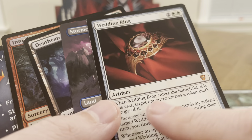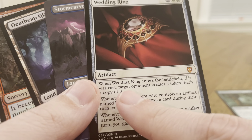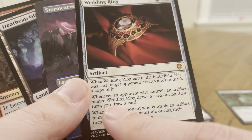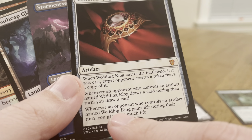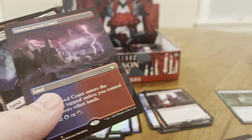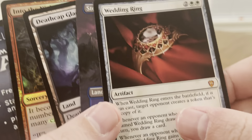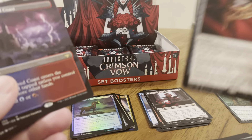When it's two white for two, when Wedding Ring enters the battlefield — if it was cast, target opponent creates a token that's a copy of it. Whenever an opponent who controls an artifact named Wedding Ring draws a card during their turn, you draw a card. Whenever an opponent who controls an artifact named Wedding Ring gains life during their turn, you gain that much life. So you and one of your opponents can gain life and draw cards — great for white. That's our first Mythic. Nice.